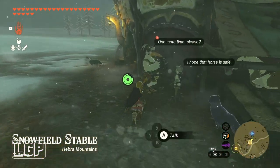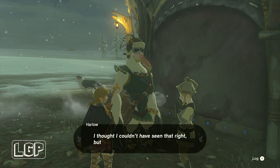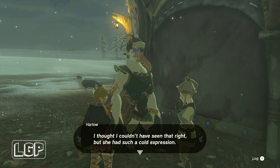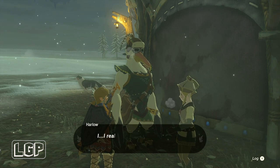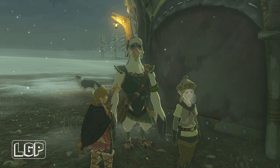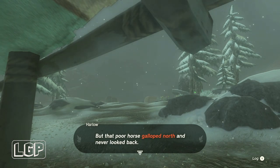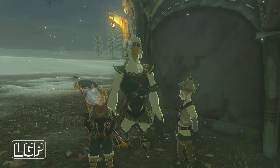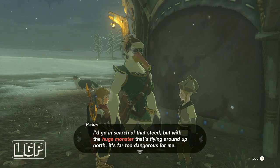We're going to come in here and speak to Harlow, and she will tell us that the horse has escaped, ran away up the hill. She couldn't find it and she's really upset and would like it back. She tells you the location it went to — it galloped north and never looked back. That's what she's saying, and we're going to go over there and find that horse.